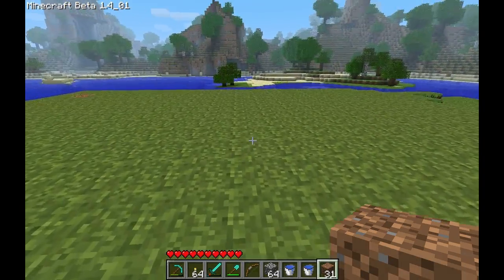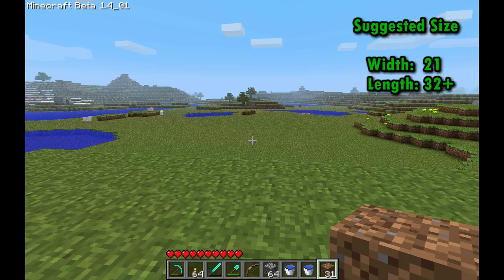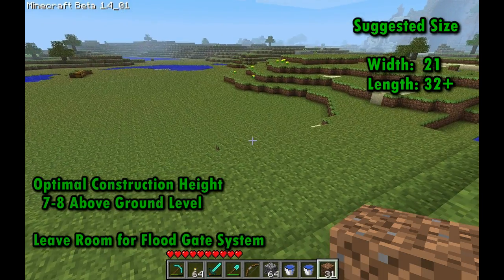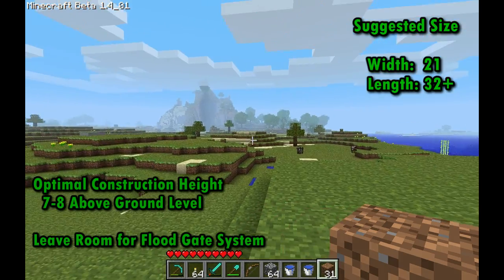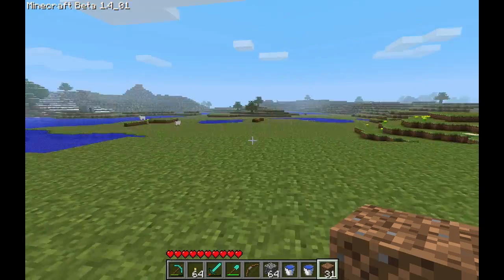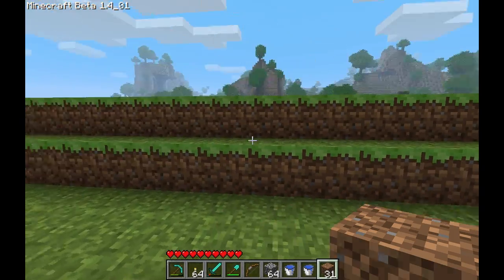On average you probably want maybe 20 wide, 25 long — something like that. Just pick an area that's going to be very conducive. You don't want to be building in that hilly area over there because you're going to be spending a lot of wasteful time. You could, but it's not quite the most helpful spot to be doing it.